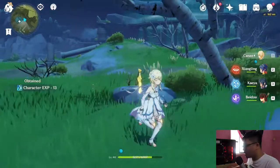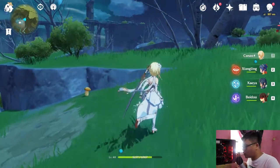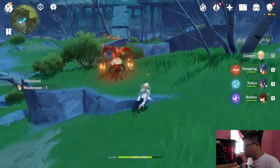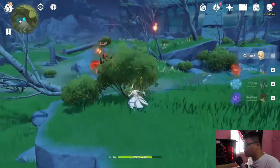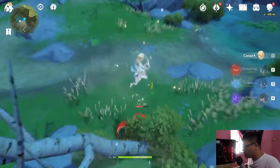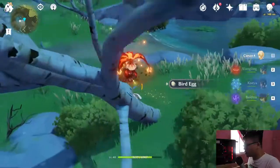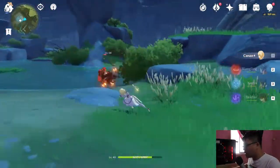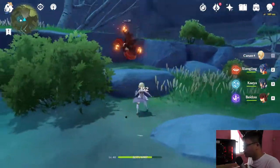It does have a drawback — the 240% attack damage only occurs once every 15 seconds, so it's a bit of a drawback. But if you attack at the right moment, it could deal a massive amount of damage to an enemy. That's already enough, because in an area where you need a lot of damage to clear a single enemy faster, this is really good.